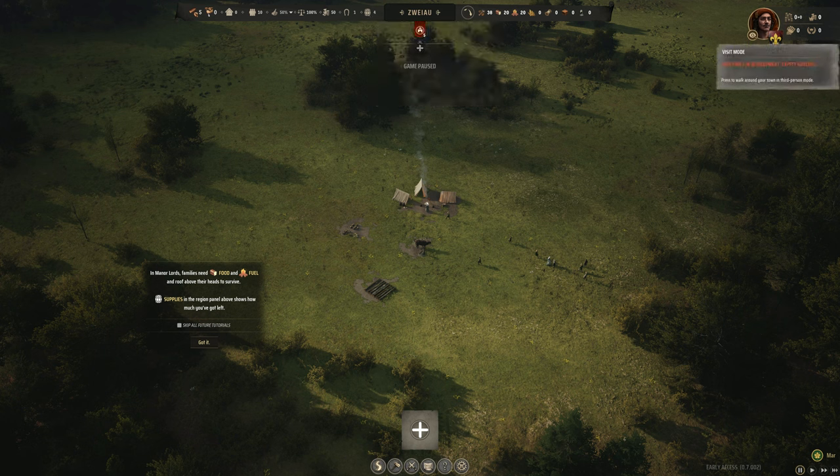Got Fritz up here in the corner. Visit mode — press to walk around your town in third-person mode. Oh, that's amazing! Treasury — your personal money, usually collected from taxes. I can also point out that my screen is massive for 4K and I could barely read this. Can be used for diplomacy, hiring retinue and mercenaries, as well as settling a new region. Build a manor to enable taxation in any controlled region. I need a manor post haste — get those taxes happening.